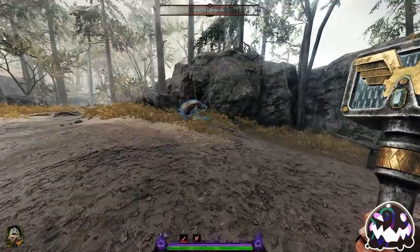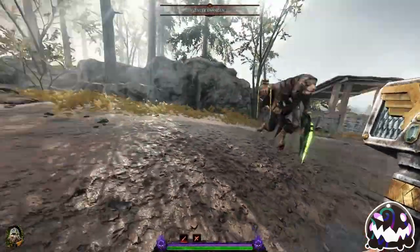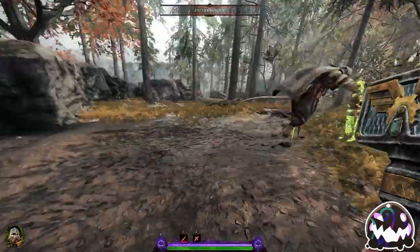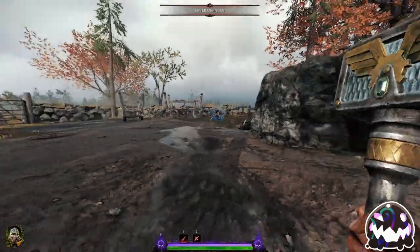Likewise, you can also time it by counting to two right as the assassin gets down on all fours and dodging on two. If the assassin climbs onto a ledge and pounces from there, you lose the visual cue, but the count time does stay the same.